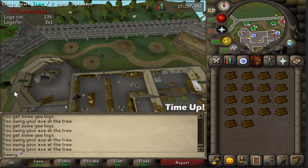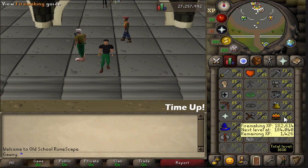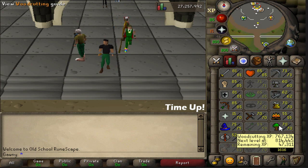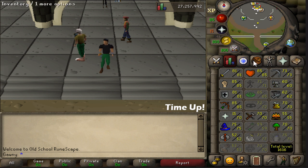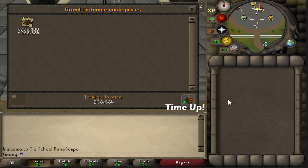Let's go check how much we've got, and I'm never going to do this again. That brings us to the end of the six hours of yew tree content. We started with 614k XP in woodcutting and finished with 767k, meaning we had a net gain of about 152,000 XP. We finished off with 873 logs. If I throw them into the price check — wow, they have just dropped about 4k since the last time I did it. They came in around 268,000.